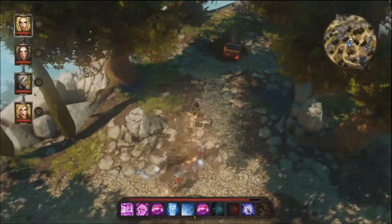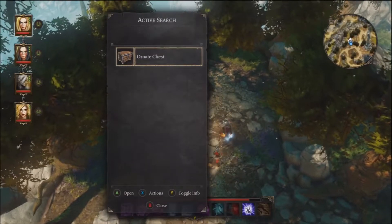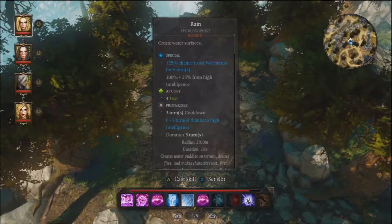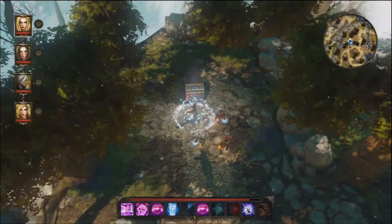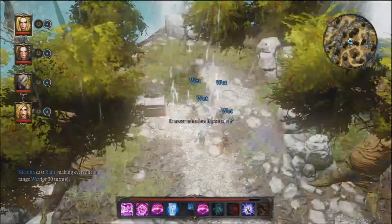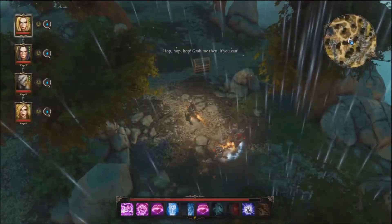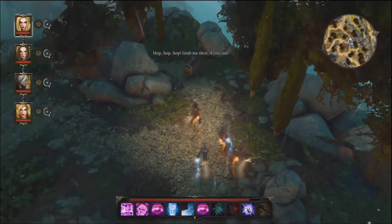Oh yes, I hate this treasure chest so bad. The chest is on fire and it says it's too hot to touch. I'm just going to use a rain spell. I don't know if you can use a water-based wand and just hit it — that might work too, I'm not sure.